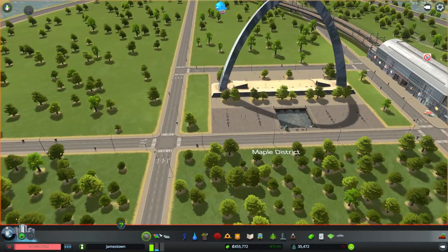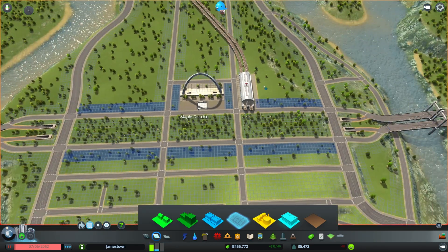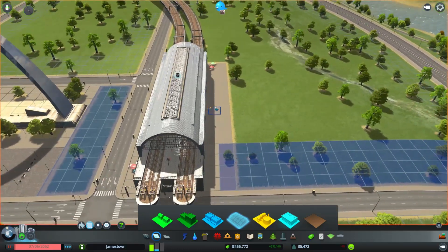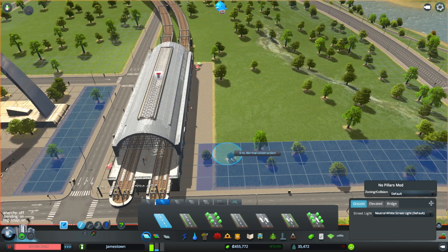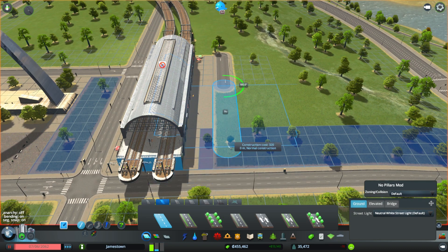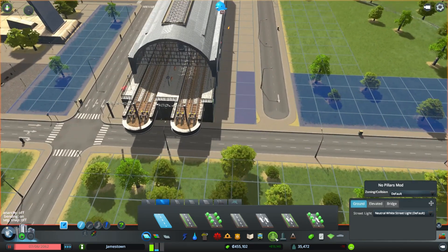Yeah, not bad. Then this is the park area, and we still have buildings on the side of it — full on high density, of course. Just like that, and then there's our central train station, which I think I'm going to leave as that asset. I looked around and couldn't really find one I like the look of. It needs to be elevated. I wouldn't mind getting a road on this side — it's not going to join our main central road, but it's going to go as close as we can possibly get. This is going to be a dead-end road, just because I want access there.